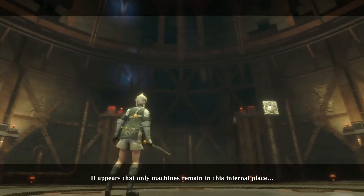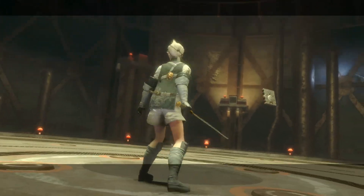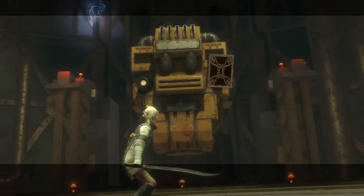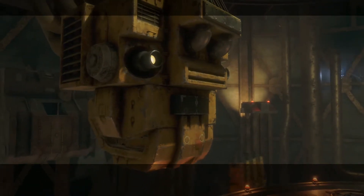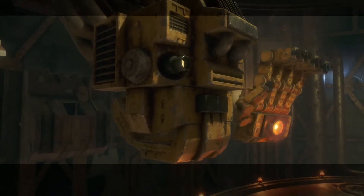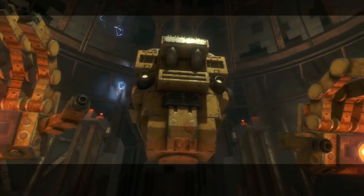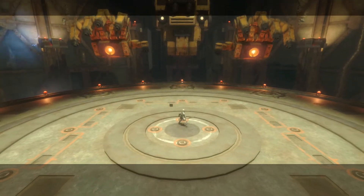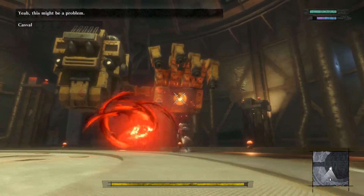In-game: 'It appears that only machines remain in this infernal place.' What the — it's a machine head! It kind of looks like an Engels head from Automata — not the hands but the head. All right, let's do it — good thing I put Dark Lance on. It's malfunctioning — yeah, this might be a problem.